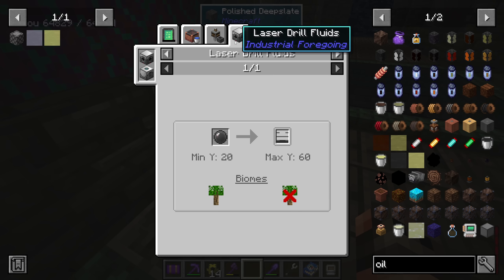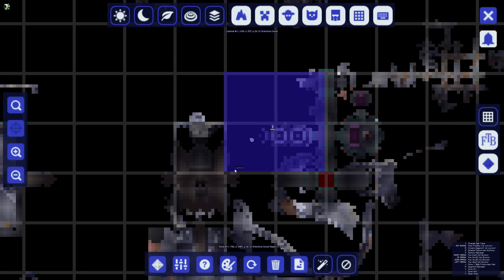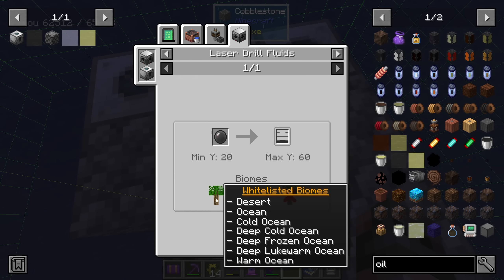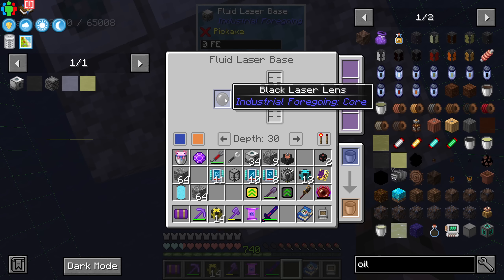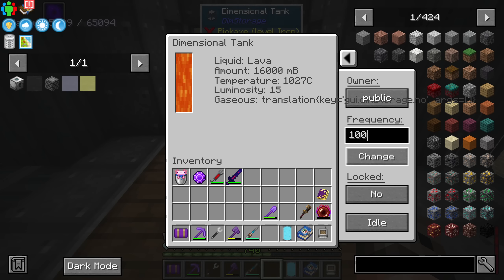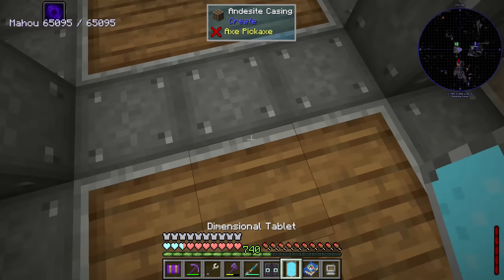Let's get back to Pneumatic Craft. We need oil - I could gather it manually but apparently we can use a drill. I think we should have enough space over here. You should read the tooltips: you can find oil in oceans between Y level 20 and 60. We are at 30, we have a black laser lens - nothing yet. This is an ocean.